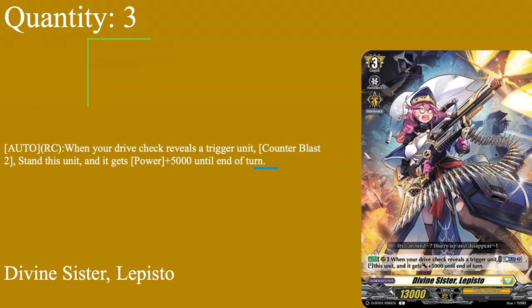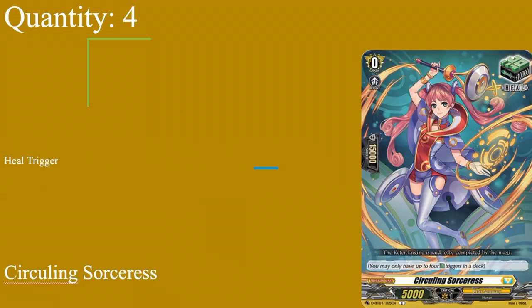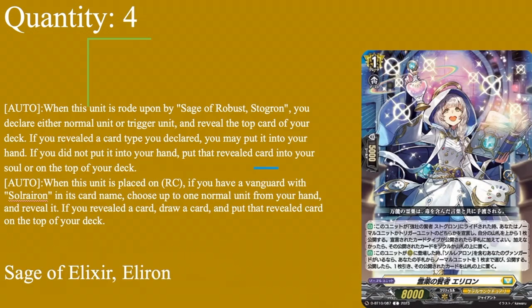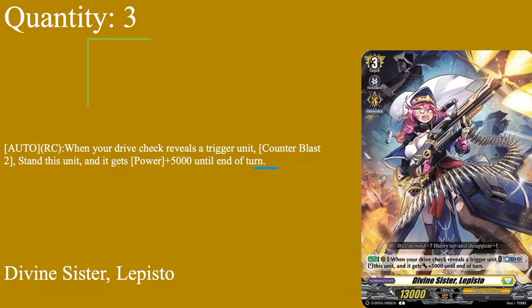For grade threes, three copies of Divine Sister Lapisto - grade three, 13k base. Auto rear guard: when a trigger unit is revealed during your drive check - not once per turn - you may counter blast two to stand her and get plus 5k power. Combined with Solarian's skill she's a 23k with a constant restand every time you see a trigger. With the deck's counter charge engines, you can restand her at least twice, maybe three times. Even if you don't restand, you can still counter blast two just for the 5k boost. Lapisto enables multi-attack pressure and was the first thing I thought of when I read Solarian. Three of Lapisto.